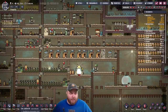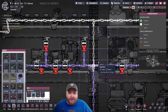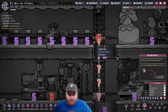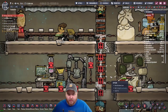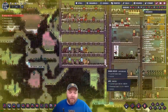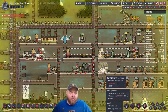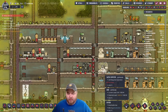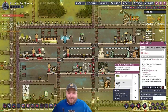Why doesn't that have power? That should have electricity from here. Why isn't this built yet? Oh my God. Why isn't that wire built yet? Guys, come home. None of this stuff has power.